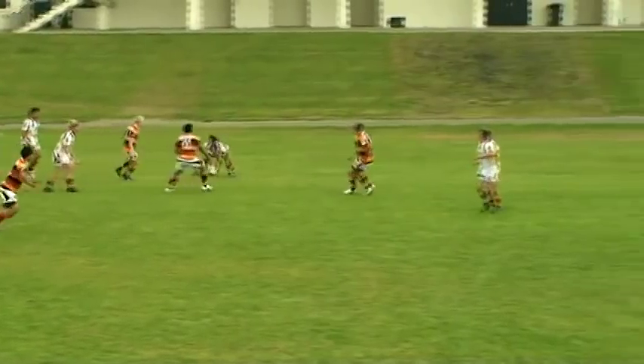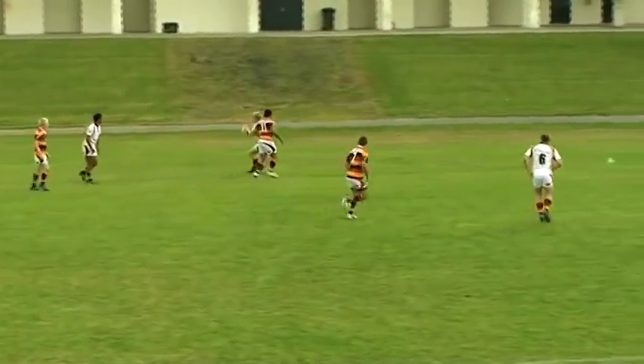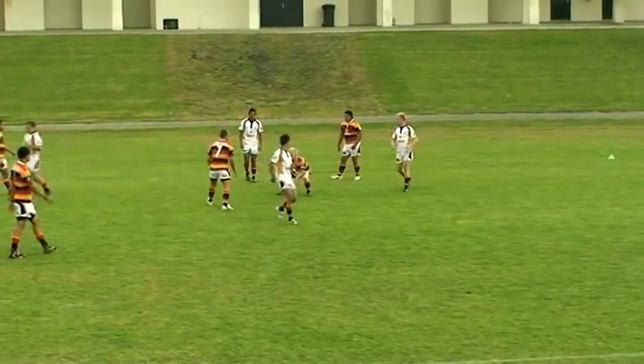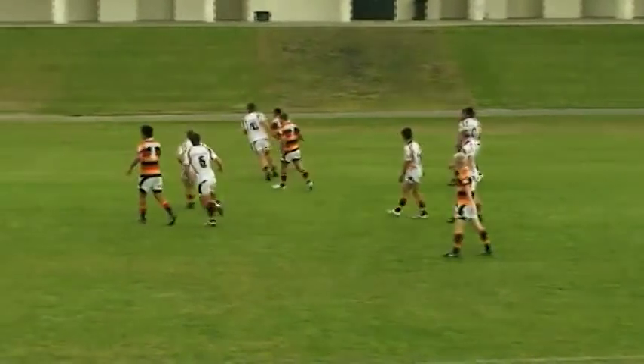If the ball is intercepted or dropped, the other team becomes the passers. The first team to complete 6-10 passes gets a point. The ball carrier can't pass back to the person he has just passed the ball to, and there is a 3-second limit on the time that the ball carrier can hold the ball.